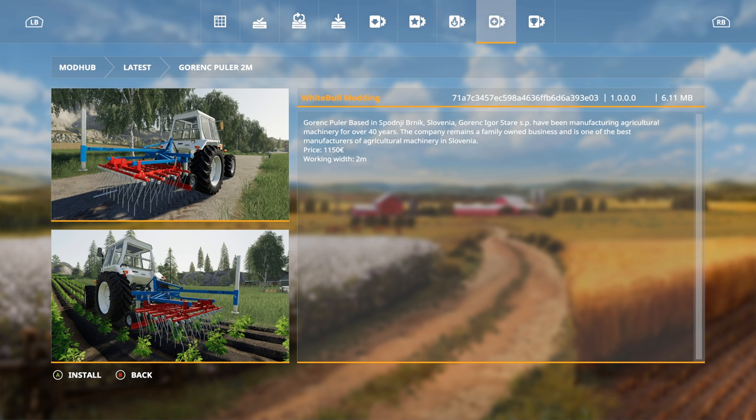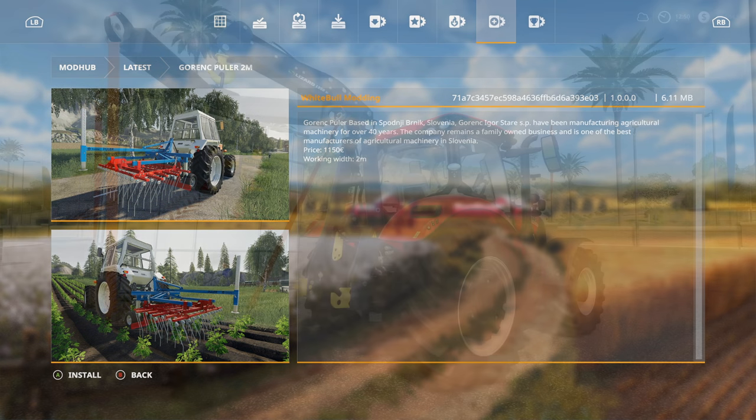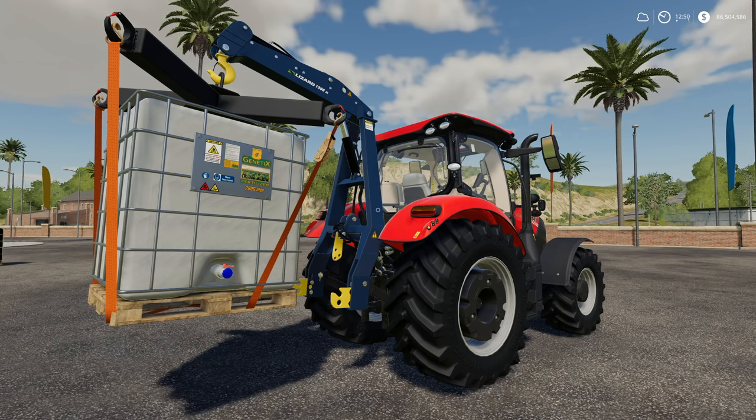For PC only from White Bull Modding - it looks like something based in Slovakia that has manufactured agricultural machinery for over 40 years, a family-owned business. It doesn't even tell us what it is. I'm guessing it's a weeder but it doesn't actually say that. Gorink Puller, two meter - gotcha. Nonetheless, let's jump in and check these out.